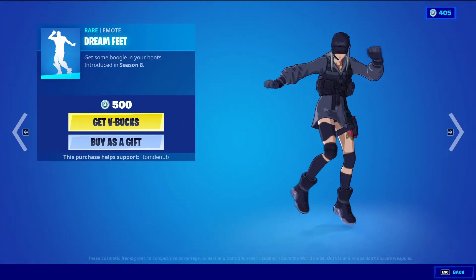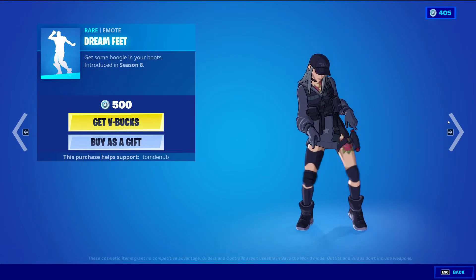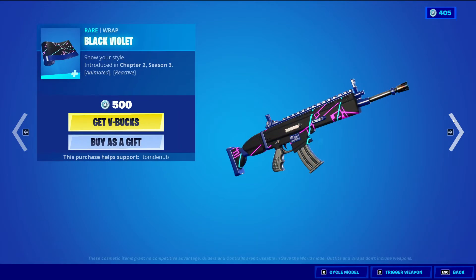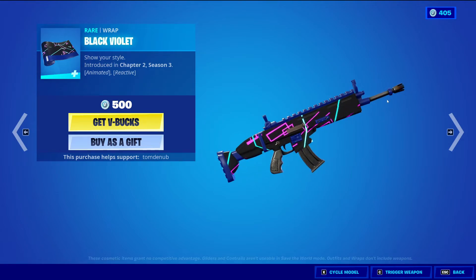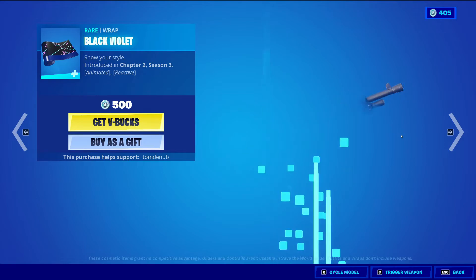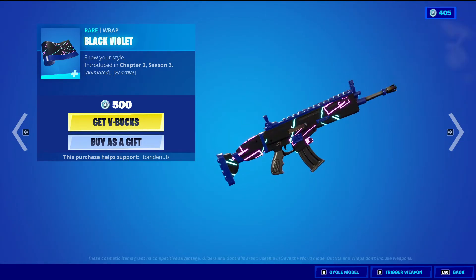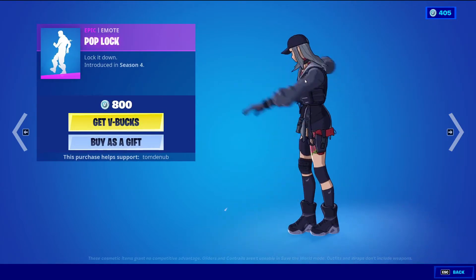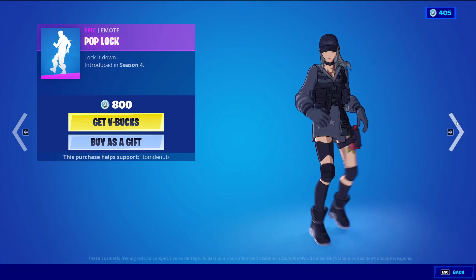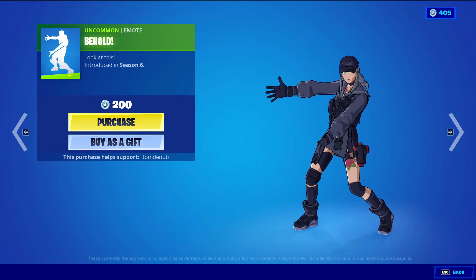Dream Fate, rare emote, 500 V-Bucks. And Black and Violet wrapping, 500 V-Bucks — it kind of has a weird neon effect to it, and it's also animated and reactive. Once you trigger the weapon it does light up a bit. Pop-up, epic emote, 800 V-Bucks. And Behold, uncommon emote, 200 V-Bucks.